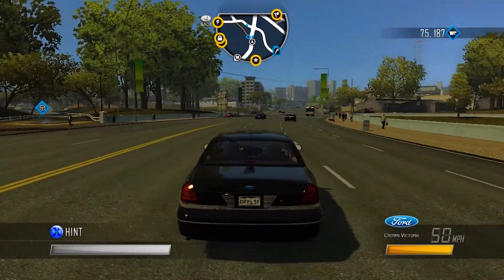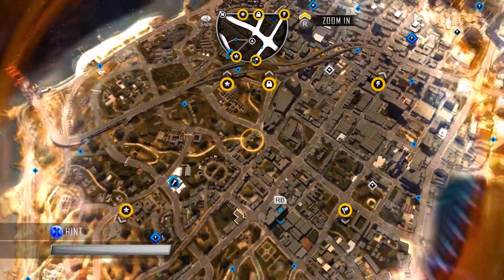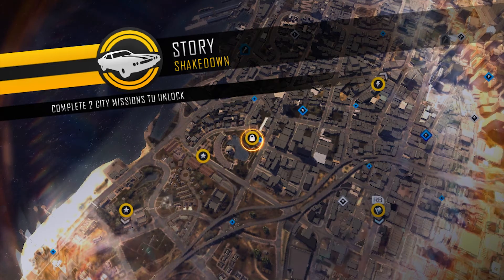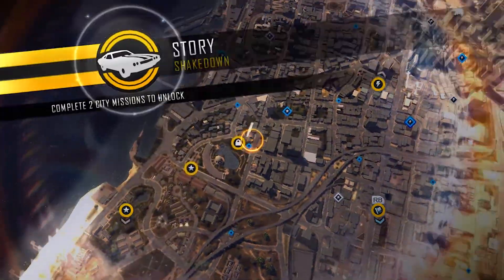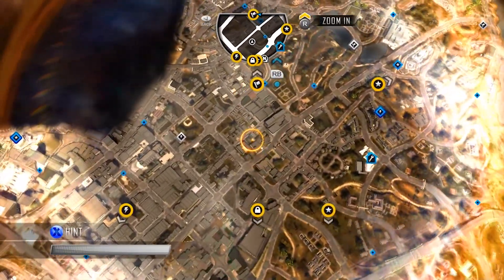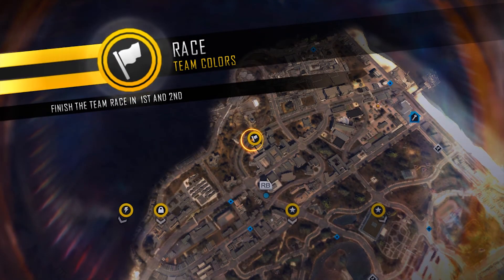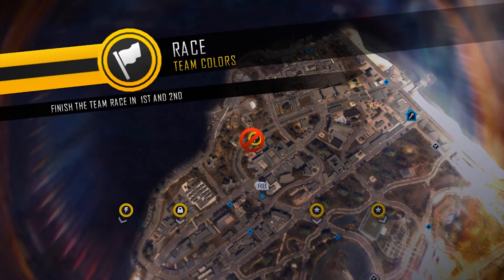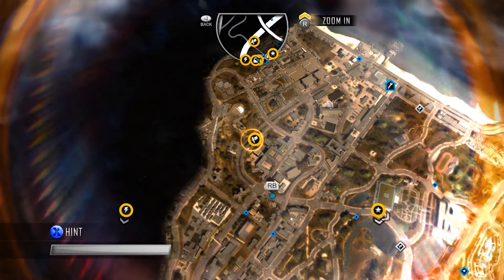We are trying to continue with the story mode right now. Let me show you — the main challenge is 'Shakedown,' and we need to complete two city missions to unlock it. So I'm going to go for the race event called 'Team Colors' — finish the team race in first or second place. That ain't gonna be hard, so I'm going for it!